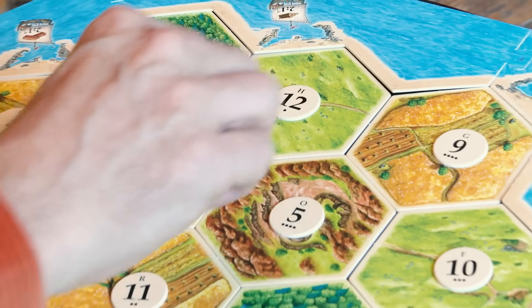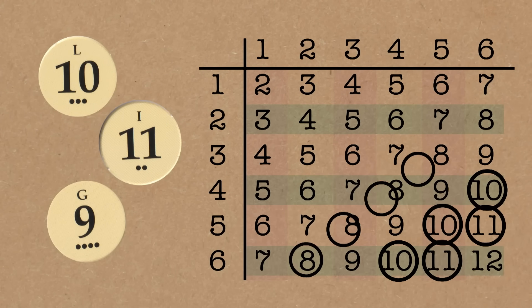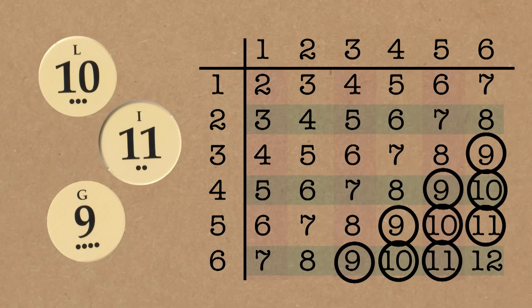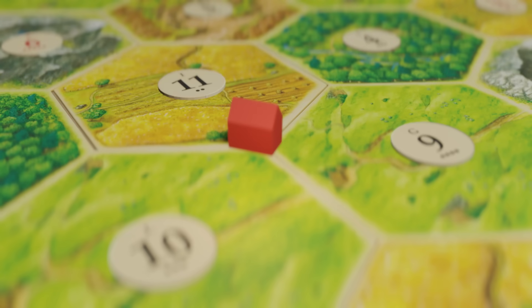Let's choose somewhere else and calculate. Here we've got 3 plus 2 plus 4 - that's only 9. So this is a less strategic place to put your property, because only 9 out of the 36 different outcomes are going to generate resources. This is what you need to do when playing Catan - a little bit of mathematical strategy will help you choose which corners to go on, because you want to add up those dots, because that's telling you the probability that you're going to generate some resources if you put your property there.